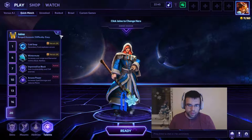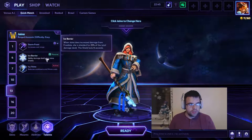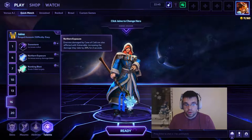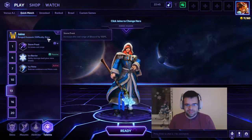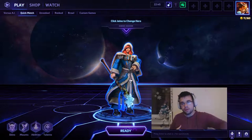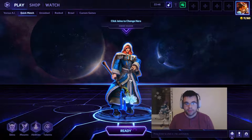Hopefully you guys enjoyed this video and it was informational — hopefully it helps you build Jaina a little differently. A lot of people go for the standard build: Lingering Chill, Arcane Intellect, Frostbitten, Ring of Frost, Stormfront, Snowstorm, and then Improved Ice Block or Arcane Power. Honestly it's good, and it probably would have been better on this map because it's a wave clear map — Snowstorm increases the radius and cast range of Blizzard like crazy. But I felt we needed more single-target damage. I'm also going to be holding a giveaway very soon — stay tuned for that. I'll see you guys next time!